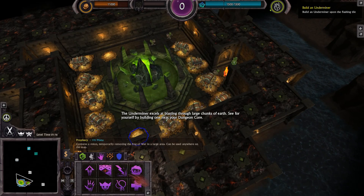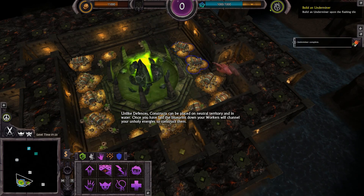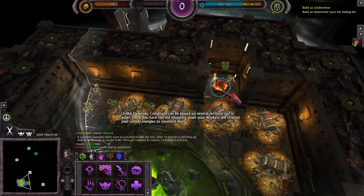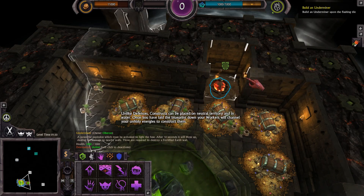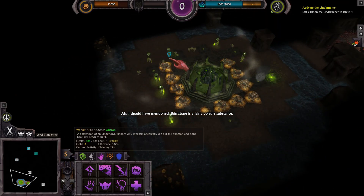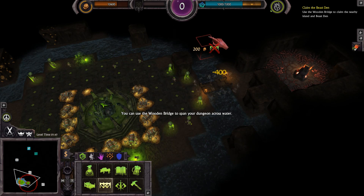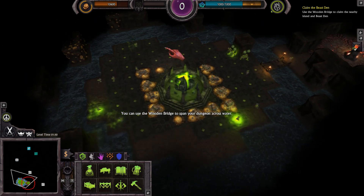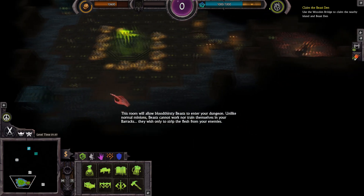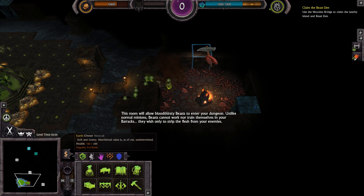See for yourself by building one near your dungeon core. Unlike defenses, constructs can be placed on neutral territory and in water. Once you have laid the blueprint down, your workers will channel your unholy energies to construct them. I should have mentioned — brimstone is a fairly volatile substance. Now that you're out, look east to see an abandoned beast den. You can use the wooden bridge to span your dungeon across water. Build one to the island in order to claim the beast den. This room will allow bloodthirsty beasts to enter your dungeon. Unlike normal minions, beasts cannot work nor train themselves in your barracks.